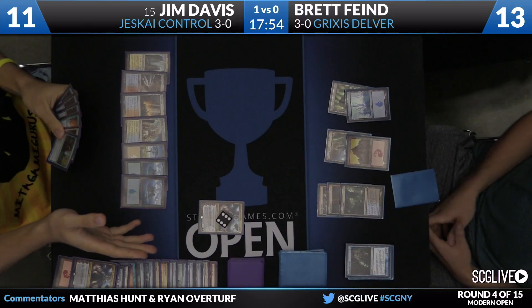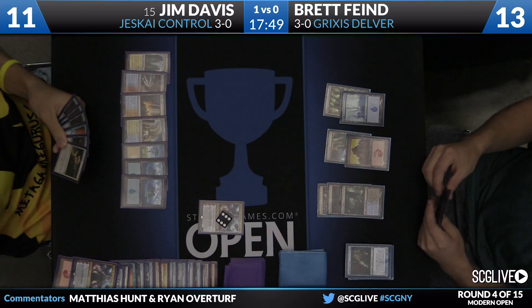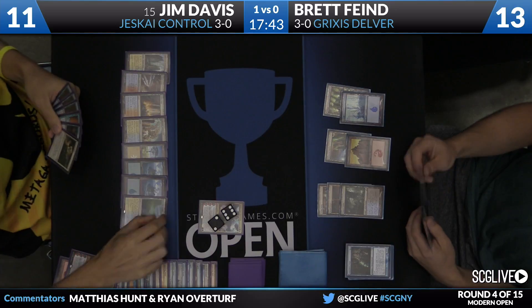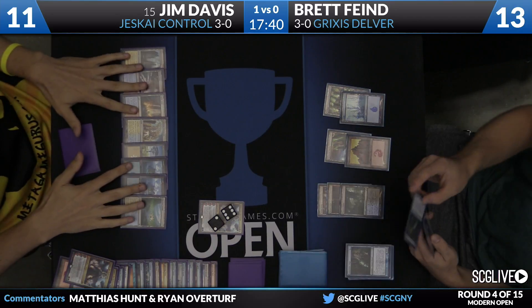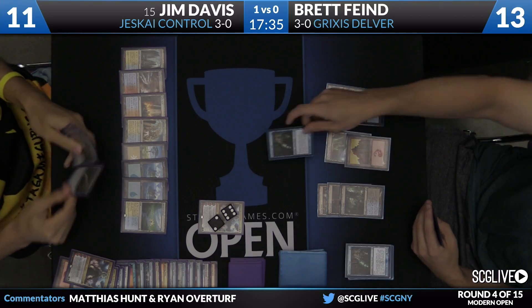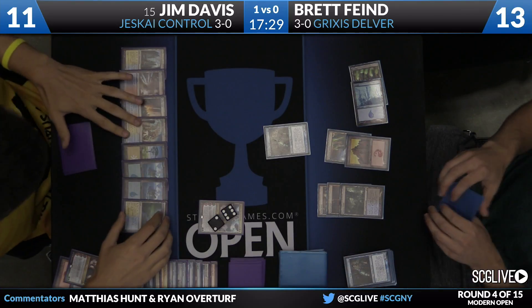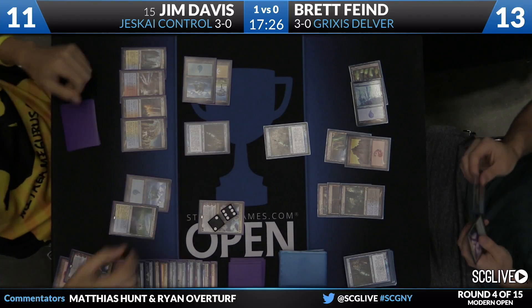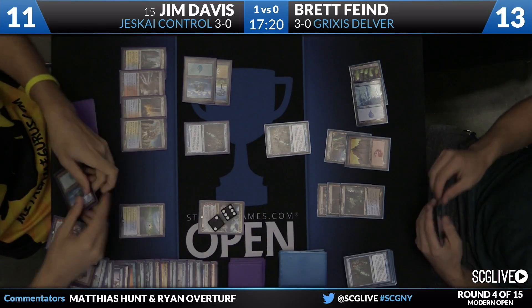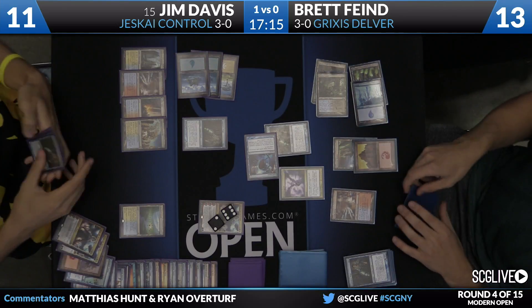Jim doesn't need the backup Nahiri anymore. He says go. On Jim's side there's a Colonnade plus six other lands. Brett has two cards. Jim discards another Nahiri and draws another land. There's just no reason to get aggressive — activating the Colonnade takes him off casting multiple Mana Leaks or two-mana spells, which he can do if Brett has anything relevant. Snapcaster from Brett in his main phase before Jim untaps with an eight-loyalty Nahiri.